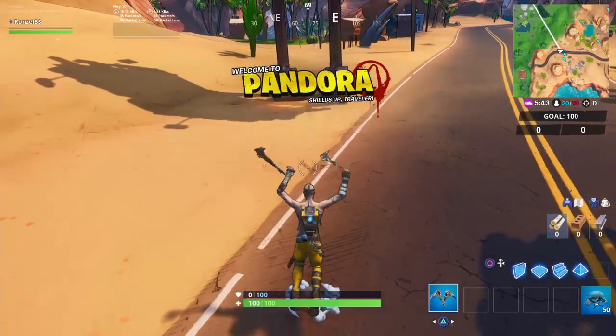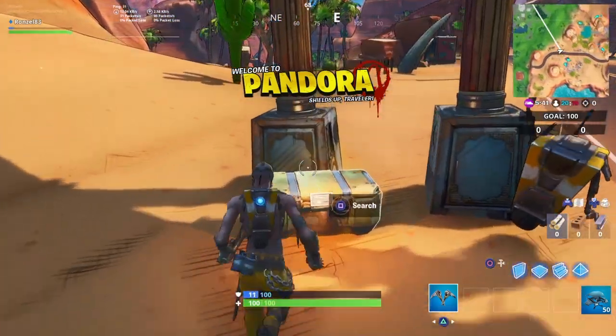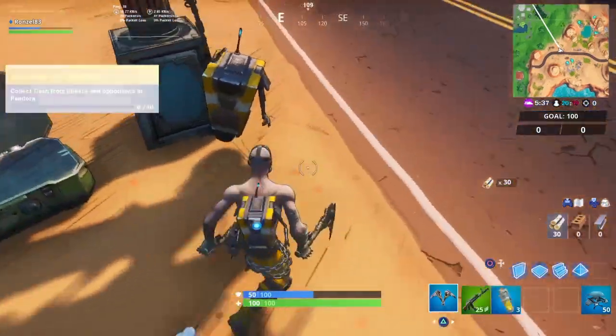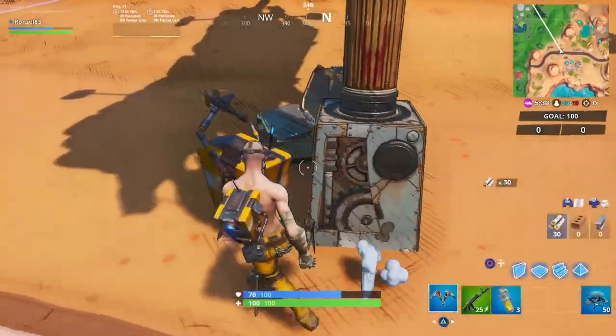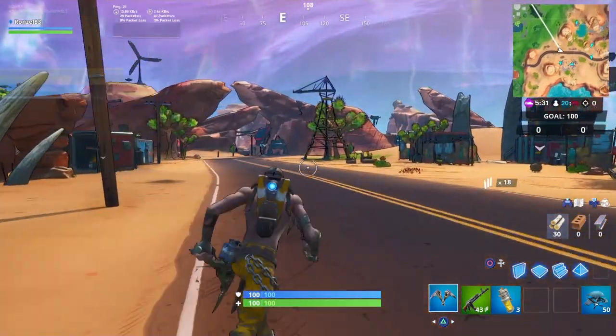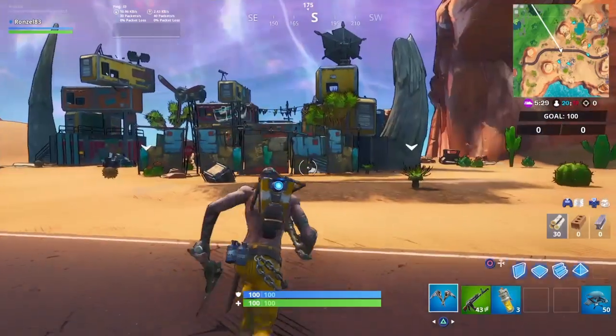So, collect cash, guys — it's very easy. What you want to do is look for treasure chests like this, and as soon as you open them up, you'll see that you collect cash. When you go in and get those treasure chests, there's one right there, and you've also got to gain shields.